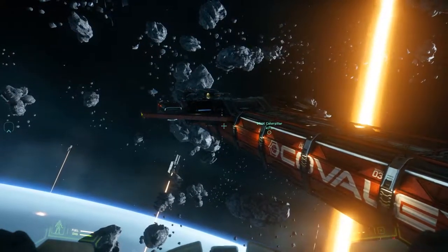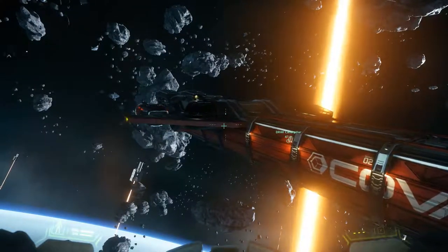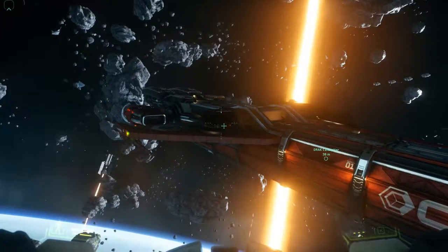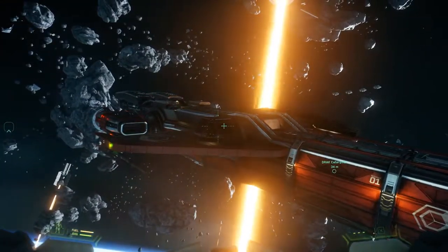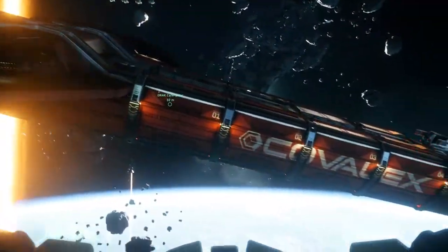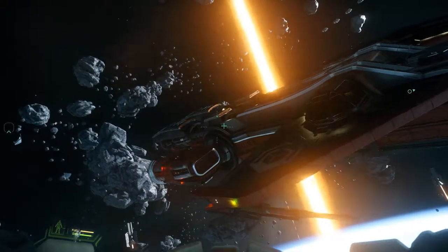Each of those modules right now currently comes as default cargo modules. And here on this side is the tractor beam operator's area - the tractor beam will be used to put cargo into the sides of the ship. We'll go into all that when we get in there.